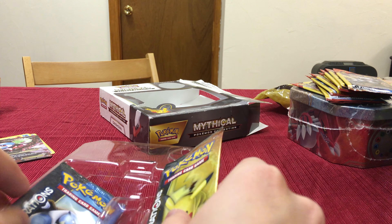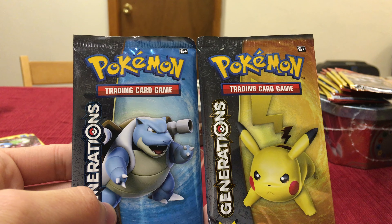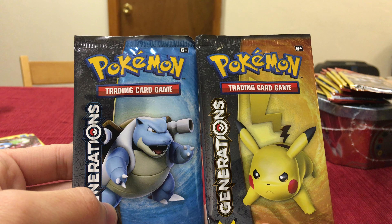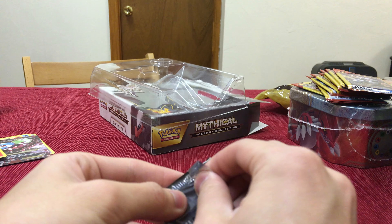And then here are the two packs of Blastoise and the Pikachu. Which one do you want? The Pikachu wrecks Blastoise, so Pikachu probably has better cards — you can have that one. Alright, I'll take the Pikachu, and hopefully I get my Flareon. A Jolteon EX would be nice — those are worth like 20 bucks.